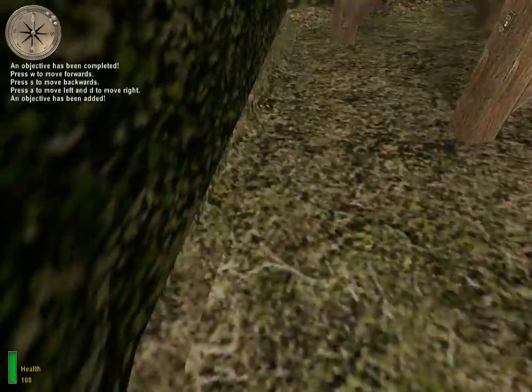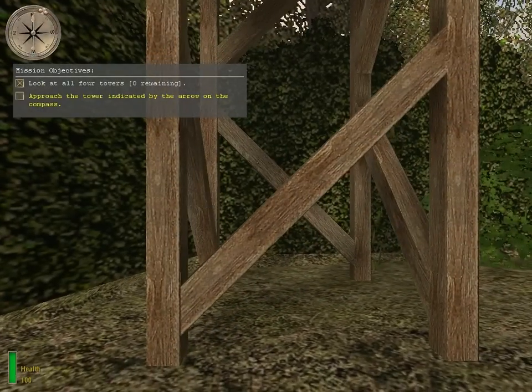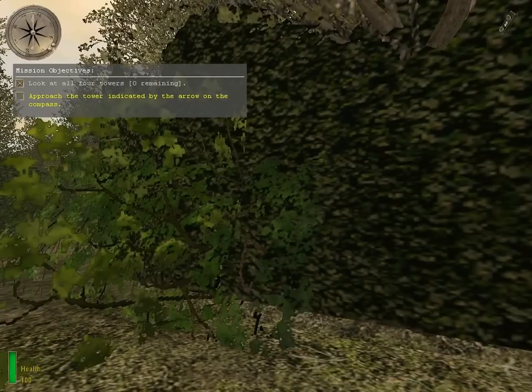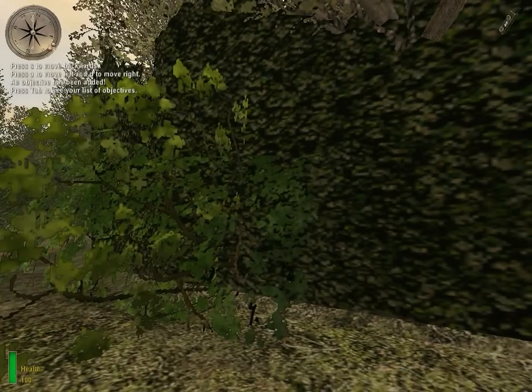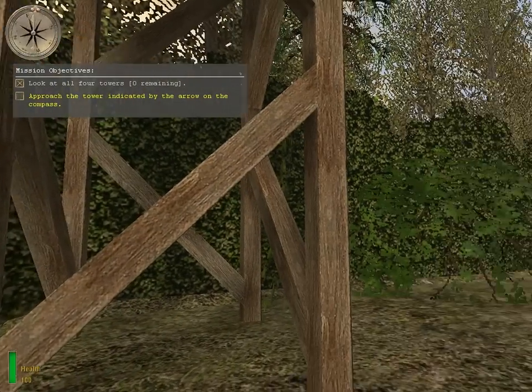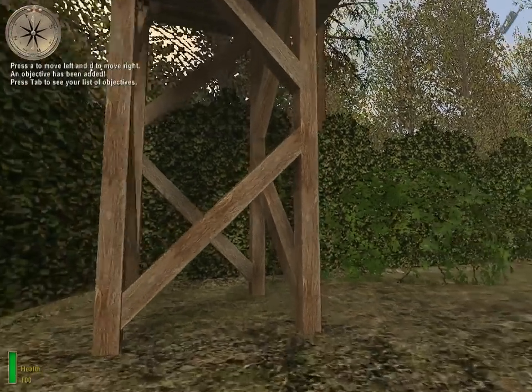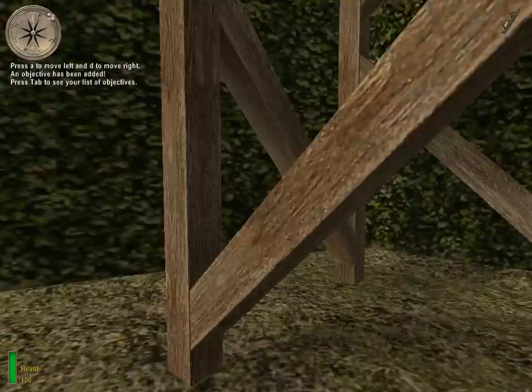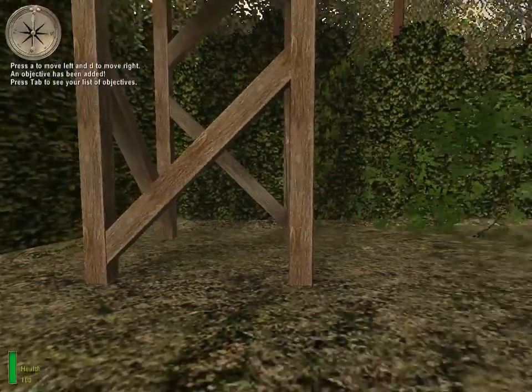Press your objectives key to see your list of current objectives. When you complete an objective, it's checked off on this list. Your current objective is highlighted in yellow. Now notice that the arrow on your compass is pointing at one of the towers. The arrow points to your current objective. As you near your objective, the ball bearings on the compass will move closer together.